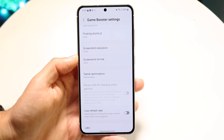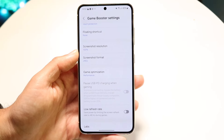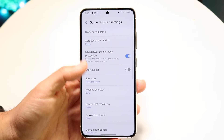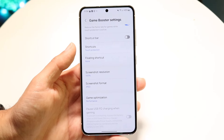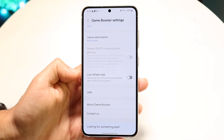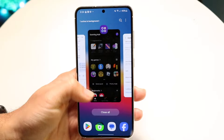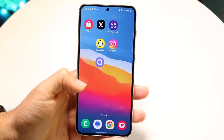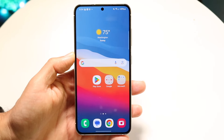What this is going to do is that whenever you open up a game inside of this phone through Game Launcher, as long as Game Booster is enabled, it's going to set your phone to optimization for performance. Also, I would recommend turning off the low refresh rate option. You might as well close out of background apps too, then boot up your game and it should be at a higher quality.